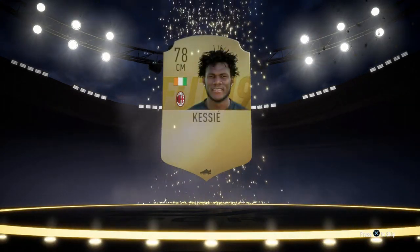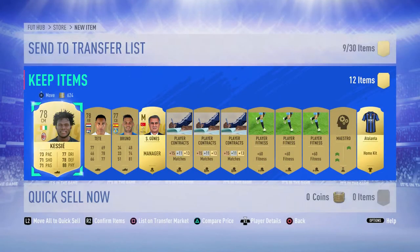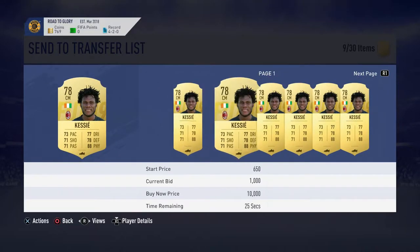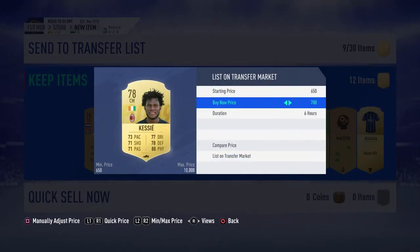Premium gold pack — can we get something usable or worth something? Not a walkout, but we do get a rare player: central midfielder AC Milan Kiese. Not a bad player. Can we sell him? Oh, and Tete! That's a great pack — 1000 coins straight away, boom!